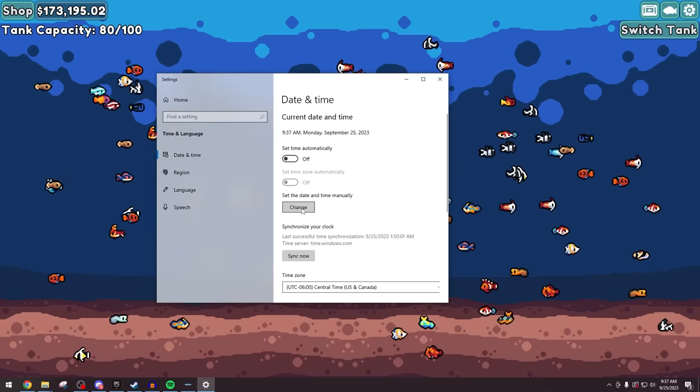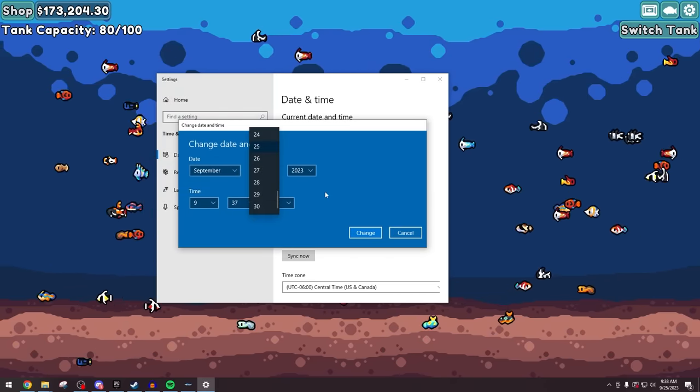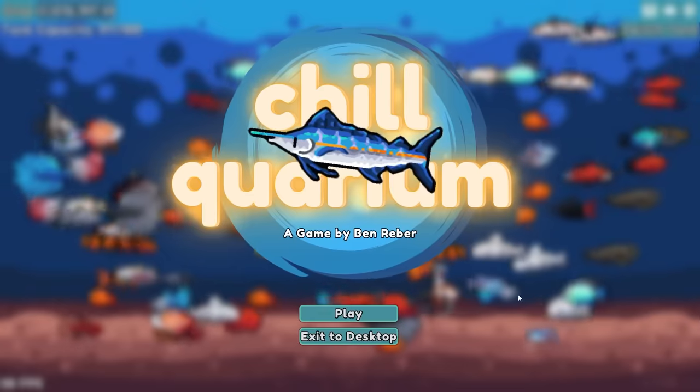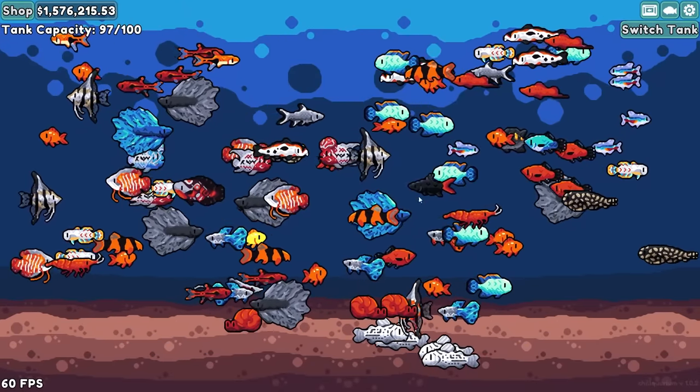Turn the time off and change the date approximately a week ahead — the week after the 25th, so we'll just go to like the 5th of October. We'll save and quit, then load the game back up to see what we got. Another $1.4 million.